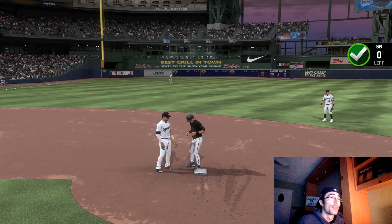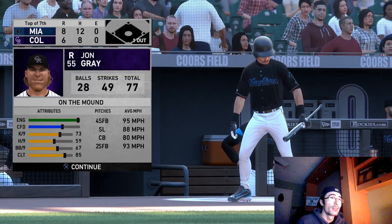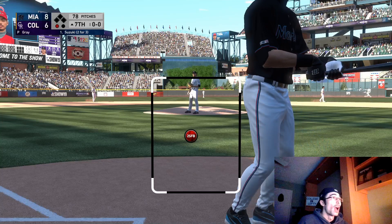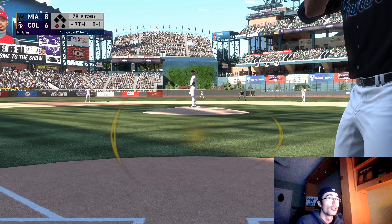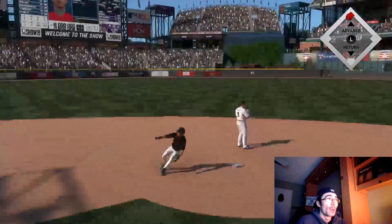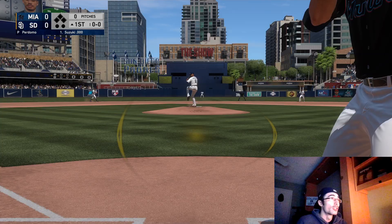There's another stolen base moment coming up facing Luis Severino, but first there's an extra base hit moment — hitting Ichiro's 3,000th hit. This one is fairly easy. I power-swung on the first pitch, swinging very early, which you have to get used to with Ichiro's quick swing. He's going to be very good in ranked seasons and online play. Just from these moments, the ball is flying off his bat.